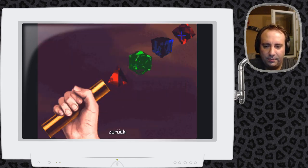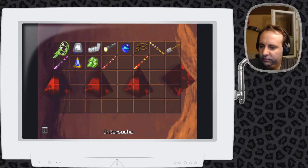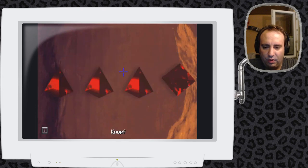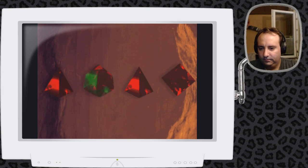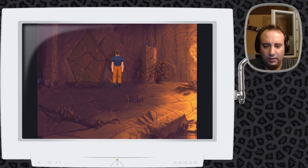Das können wir direkt so lassen. Dann machen wir erstmal ganz hinten das rote Viereck. Und dann haben wir das grüne Komplizierte und den blauen Gelatinewürfel. So, dann haben wir schon mal das grüne Komplizierte. Hier müssen wir halt durchklicken – es geht leider nicht, dass wir zurückdrehen. Das wird natürlich schneller gehen. Und das war die richtige Tür.